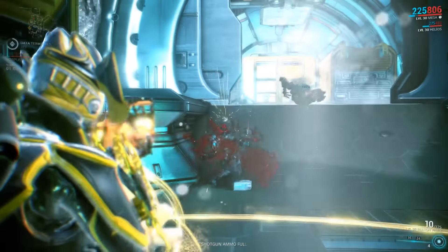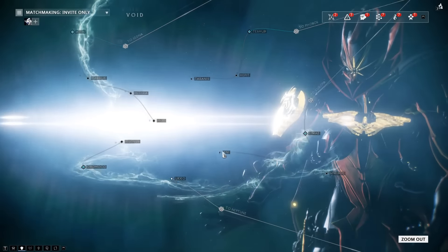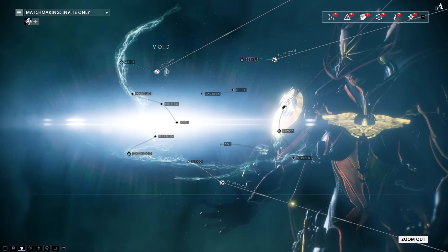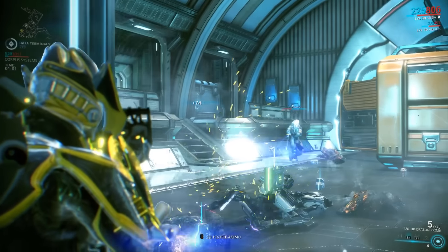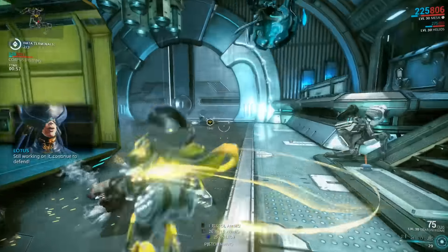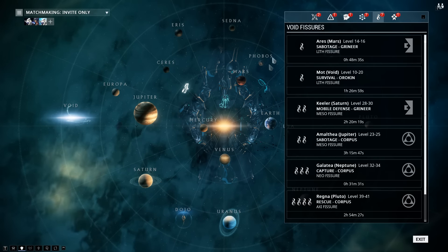Alrighty folks, we're going to jump right in on this one, so buckle up. In the video before this one, we covered the new star map, and in that video we touched a little bit on the fact that the Void is no longer the place we farm for prime parts. Instead, you'll now have a chance to get prime parts in special missions where Void Fissures are located. These Void Fissure missions are essentially your different tower missions.